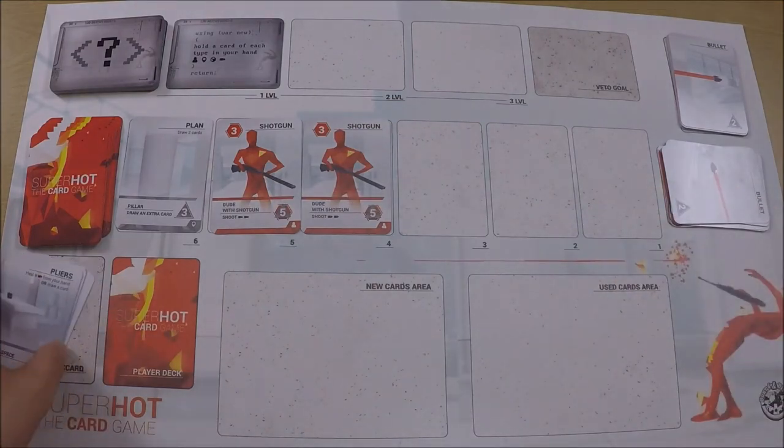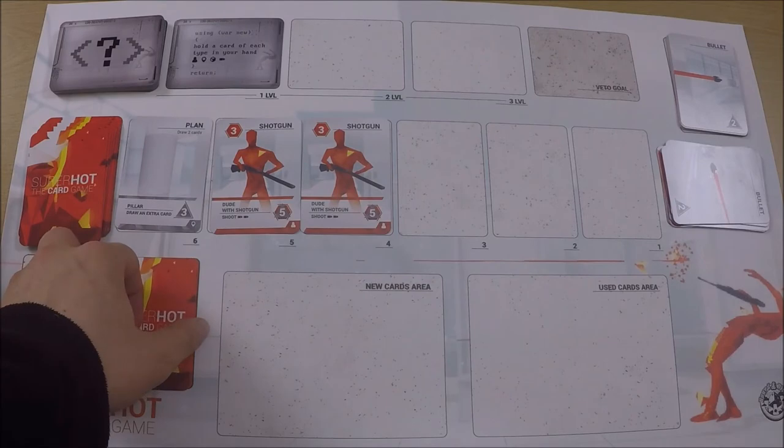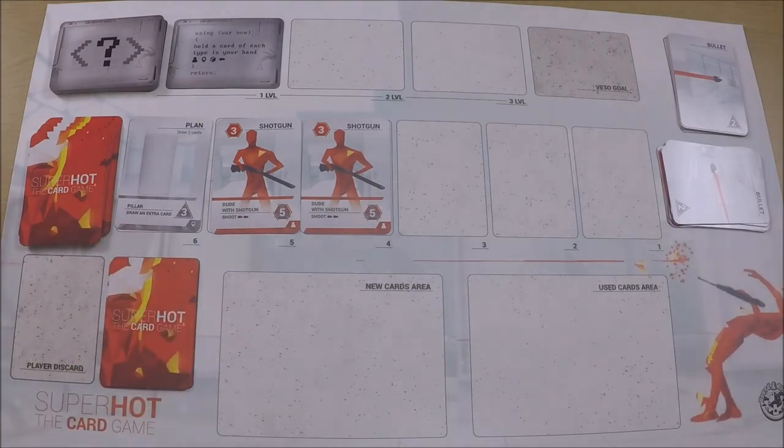It's not all bad though — I have a plan, a pillar to hide behind, that lets me draw a card. I can't draw from my deck so I shuffle my discard pile — just like most deck building games — and draw one. I've drawn a glass, so I've got a nice glass to take, then my deck goes back.